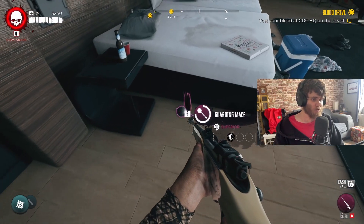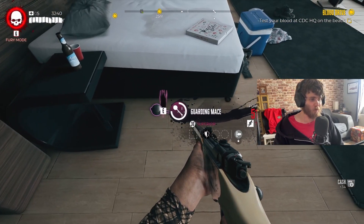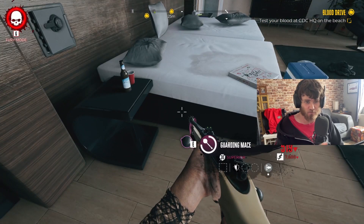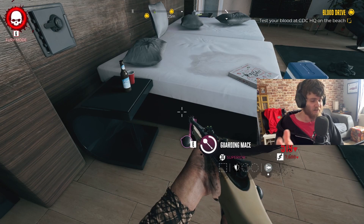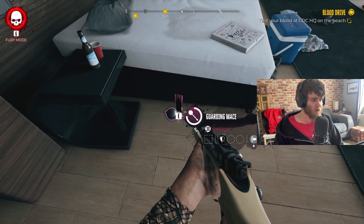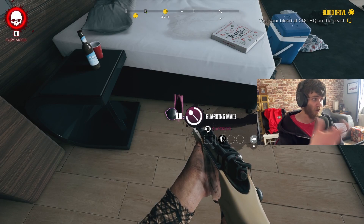And there you go guys, that's what you get — a superior guarding mace. I am level 30 so of course it's level 30 for me, but when you unlock it you will get a beautiful guarding mace. And that's what you can find in Brock's safe.